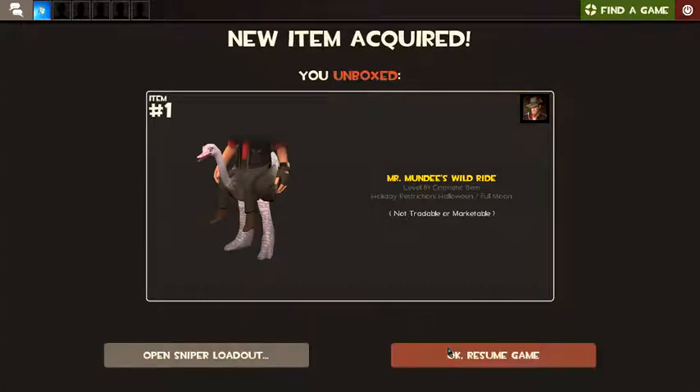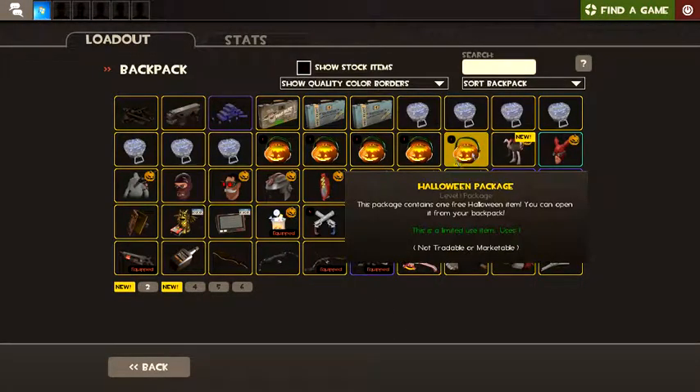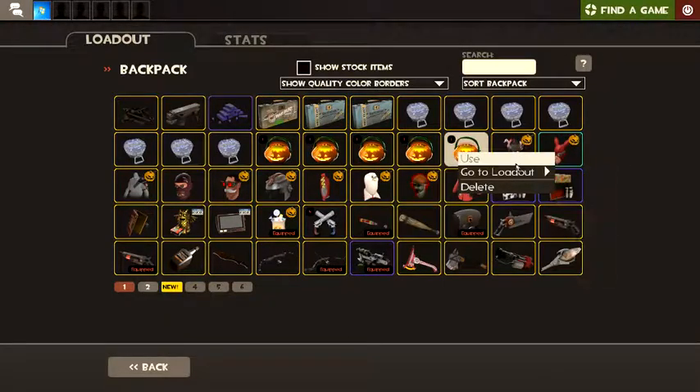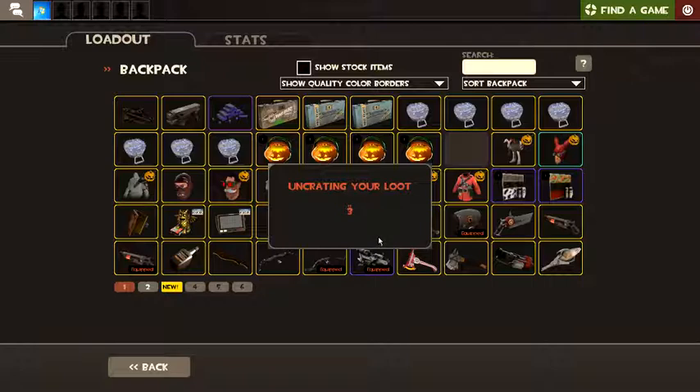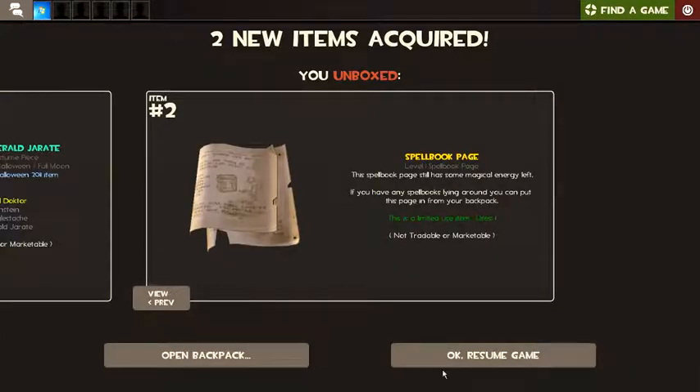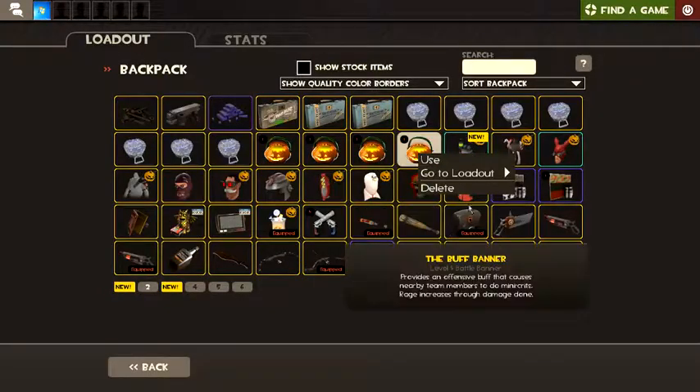It's a costume where the sniper's riding an ostrich — his legs are actually down there. So, what's that? That is... Haunted Emerald Jarrate. That's not disgusting. Spellbook page.